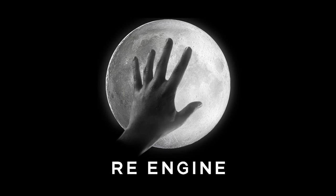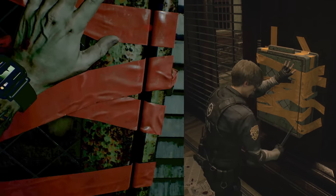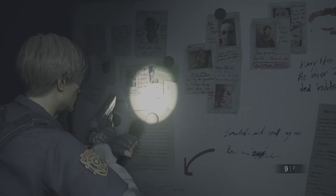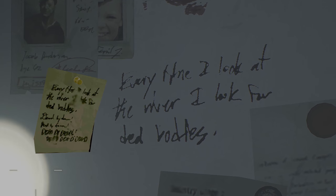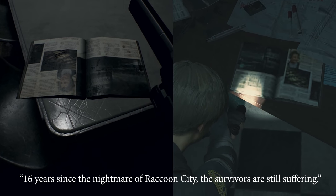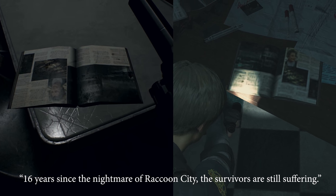RE2 is using the same game engine as RE7, so a lot of the same assets can be found: flowers, clocks, and a couple of things that are pretty funny — like this mysterious Jack Baker message from Resident Evil 7, same exact text. And my favorite: this magazine, found on the boat by Mia in RE7. The article talks about a tragedy that happened 16 years ago in Raccoon City. So how did the magazine travel back in time?